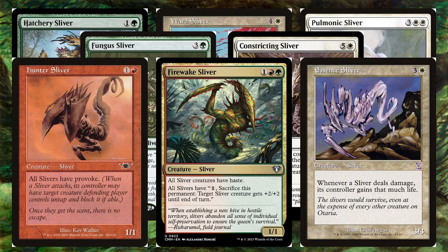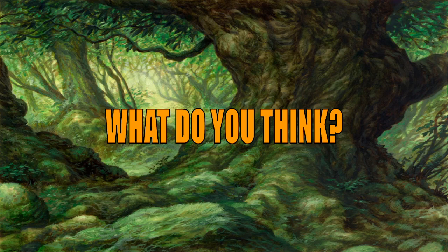There are obviously a whole bunch of other slivers we could include because there's a ton of them. If you wanted to put a bit more money in: Essence Sliver basically gives everything lifelink; Pulmonic Sliver means when it dies it goes back on top of your library; Fungus Sliver; Hatchery Sliver; Ward Sliver for protection; Hunter Sliver for provoke; Firewake Sliver gives them all haste and turns all slivers into pump spells for other slivers. There are so many other directions and inclusions you could have, even just sticking to these three colours — which are honestly the main sliver colours anyway. So lots of options if you wanted to change things up.